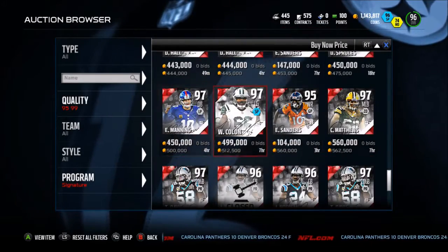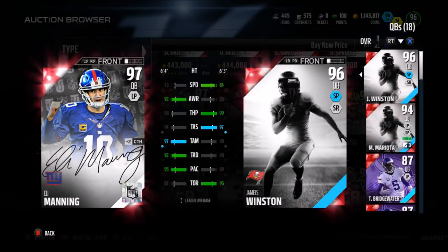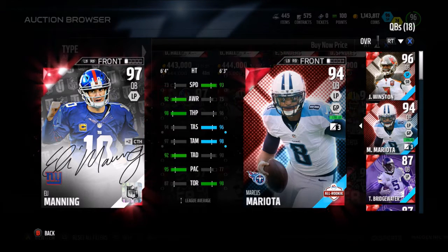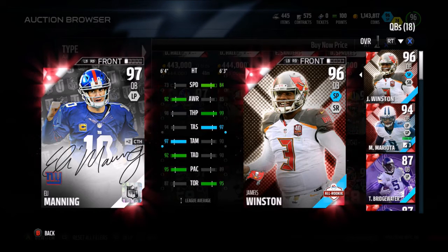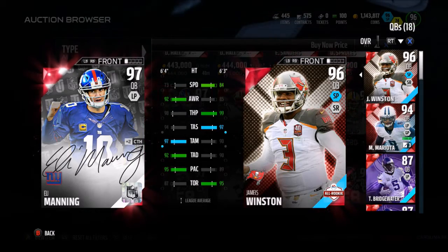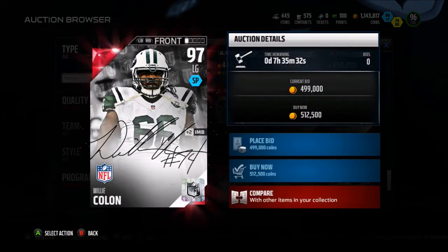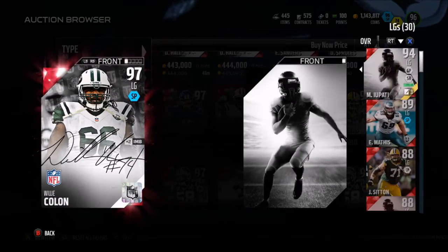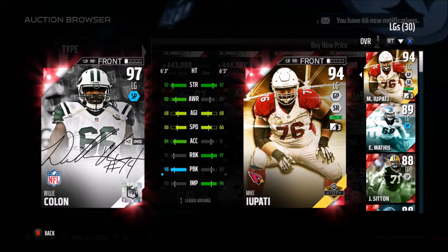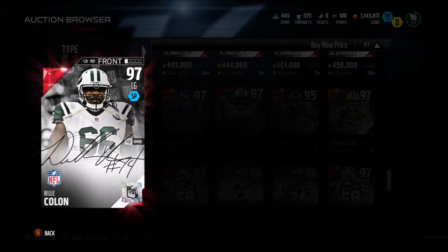We have a new Eli Manning — he gives a plus 2 to catch on the field. That's pretty funny. Let's compare him to Peyton Manning. Not as fast, a little bit less short accuracy, a little bit less throw power, but better medium, better deep, better play action, and better awareness. Definitely not worth 500k though — 512,000 coins and he's a free agent. Way better pass block, better awareness, same strength, same speed, same agility, better acceleration, one less impact blocking.